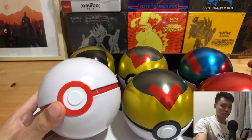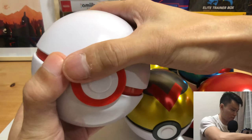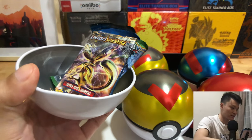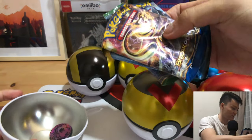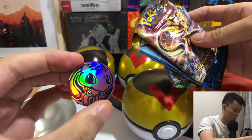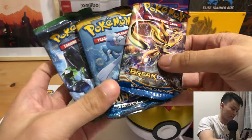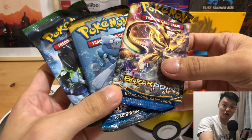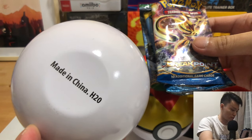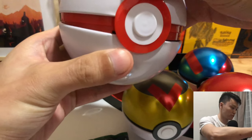Let's open the Premier Ball tin first just to check what packs we get in it. We get a cute new coin — so yes, as expected, no Evolutions pack on the H20 tin. Let's close this up.